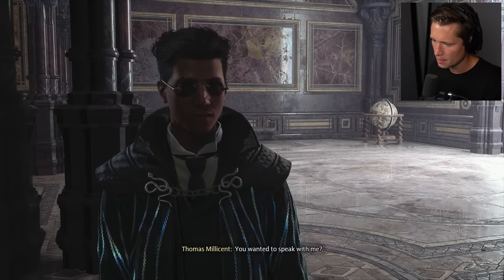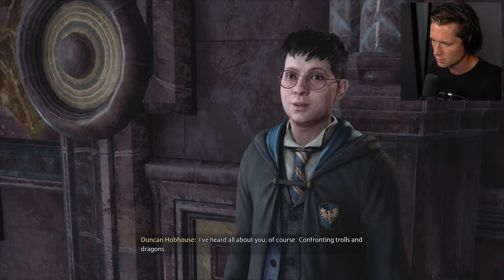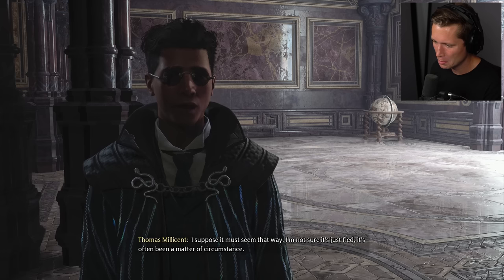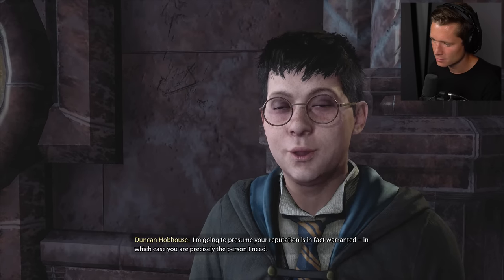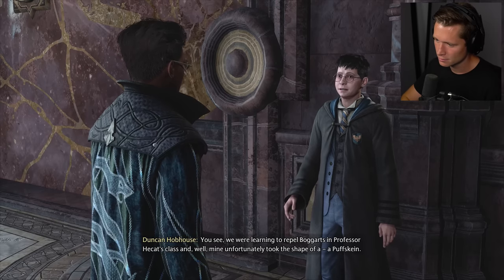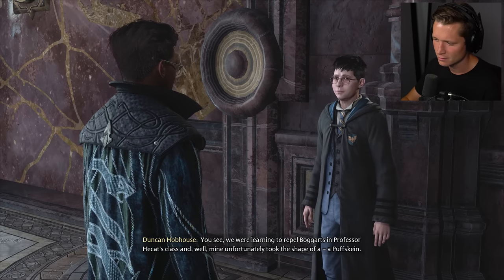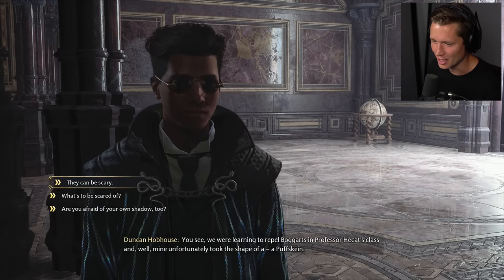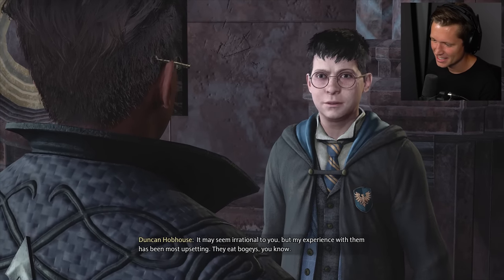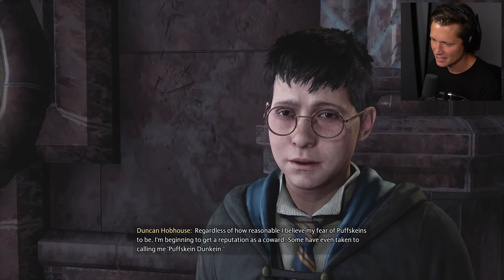Duncan! 'You wanted to speak with me?' 'I'm Duncan Hobhouse. I've heard all about you — confronting trolls and dragons.' 'Had some good luck.' 'I'm going to presume your reputation is in fact warranted, in which case you are precisely the person I need. We were learning to repel boggarts in Professor Hecate's class, and mine unfortunately took the shape of a puff skein.' He doesn't like their tongues, does he? 'Surely you're joking — you can't possibly be afraid of a puff skein.' 'It may seem irrational to you, but my experience with them has been most upsetting. They eat bogies, you know.'